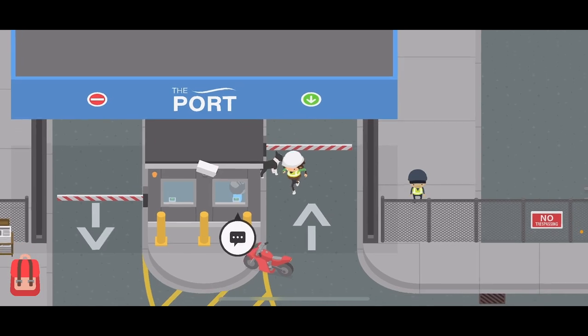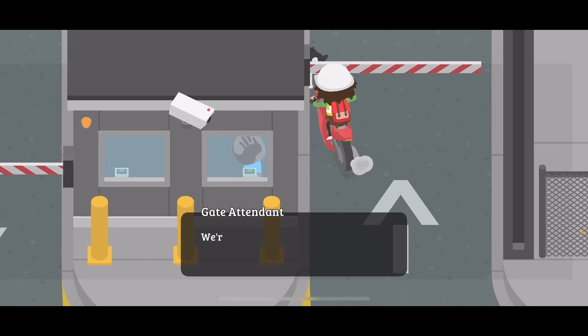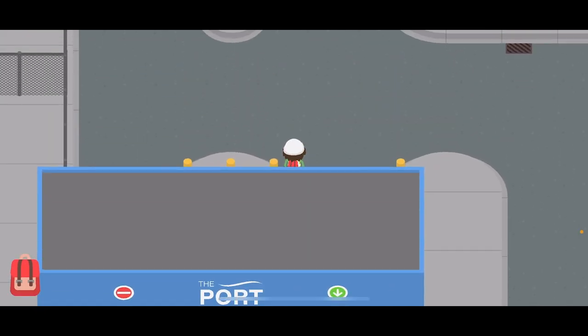The next day I tried the same glitch again, but this time I threw the tennis ball into the corner, then pushed my dog even further using my motorcycle. This allowed the dog to push past the gate. Then, using the handshake glitch, I was able to get into the port without anybody seeing me.